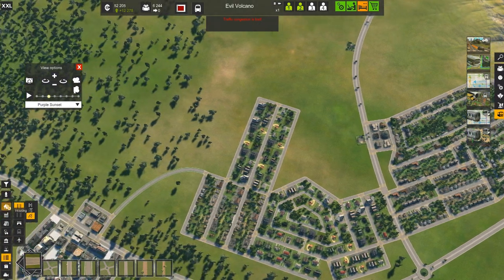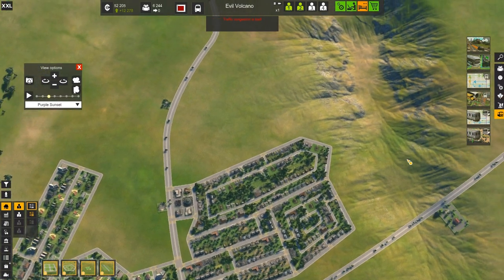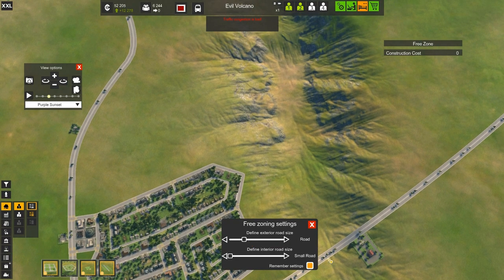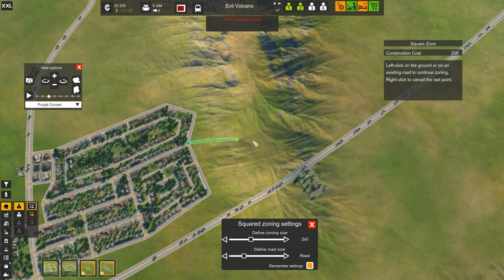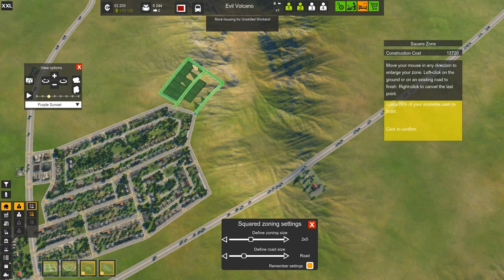I'm going to go ahead and put a little bit of this medium density housing. I'm thinking I'm actually gonna put it kind of back here in a free zone. I only have $52,000 so I can't get too crazy — I'm actually gonna stick with the square zone because I'll end up just going crazy and building it all over the place. I love trying to fit these buildings into these crazy terrains, but sometimes they just don't fit. Let's see if it likes it over here — works for me.